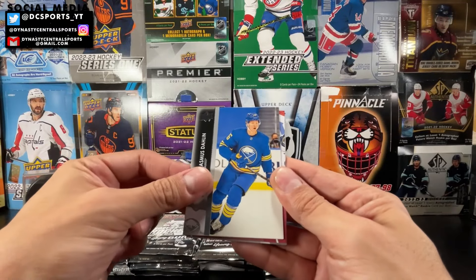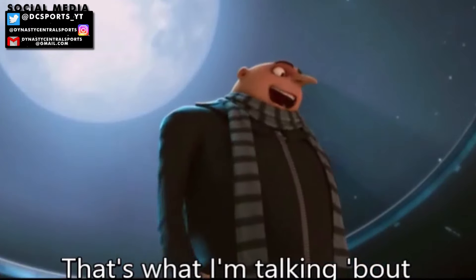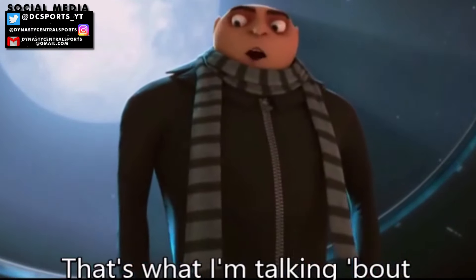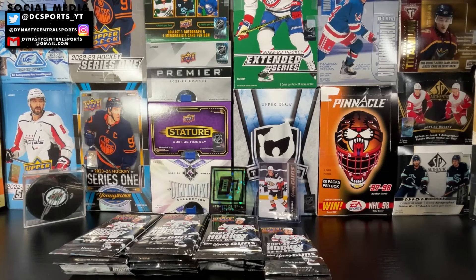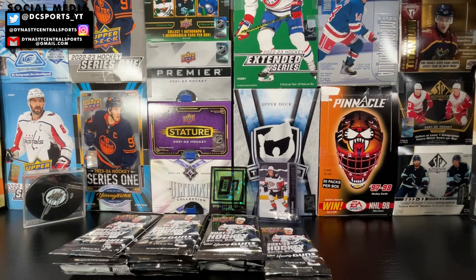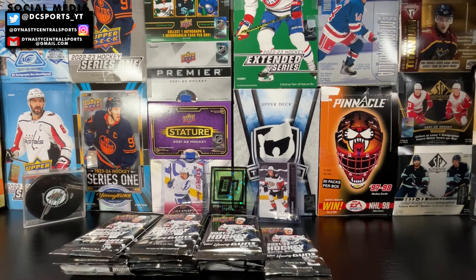We got a Rasmus Dahlin and a Young Guns Canvas of Alex Barré-Boulet! That's what I'm talking about. Barré-Boulet is actually a very talented player — he's just undersized and stuck in the Tampa Bay Lightning organization where they have a lot of veteran talent. He doesn't get the ice time or opportunity that someone like Ross Colton or Carter Verhage gets. I think Barré-Boulet has the chance to be that good, just not the opportunity in Tampa.